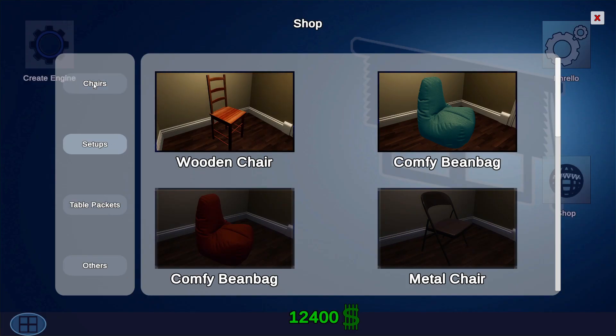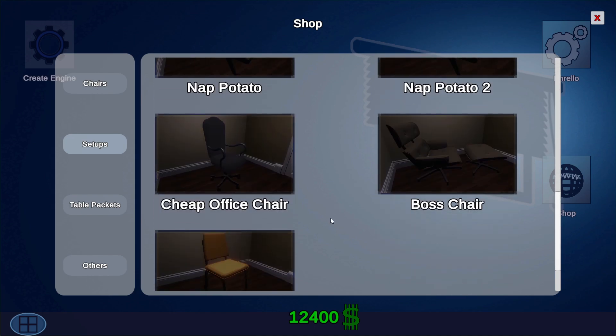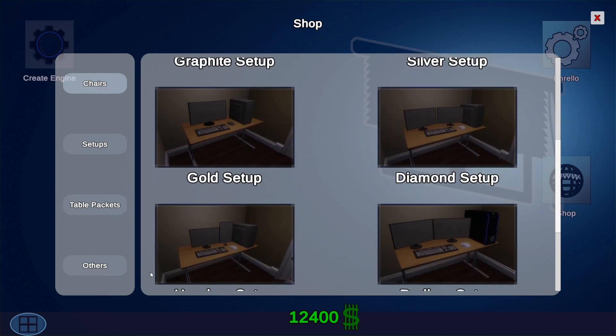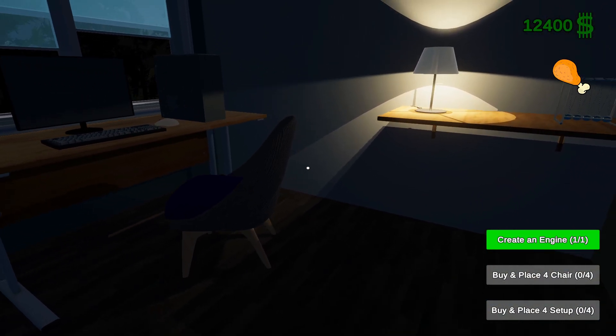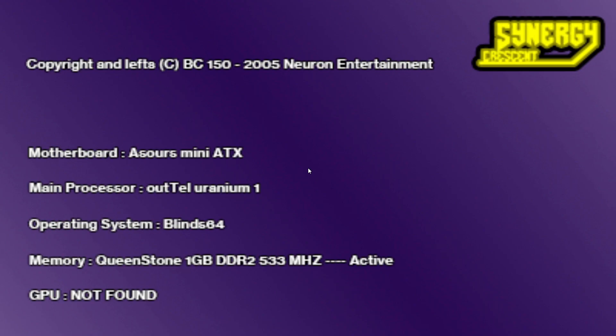We're gonna get ourselves some chairs. You have to get four chairs - a cheap office chair. I'm not clicking on it - does it go into a cart or something? Oh wow. Let's just quickly go back. How do I close this? We created an engine, buy and place four chairs, buy and place four setups. We gotta switch it on again. We could have just actually logged off - as simple as that.